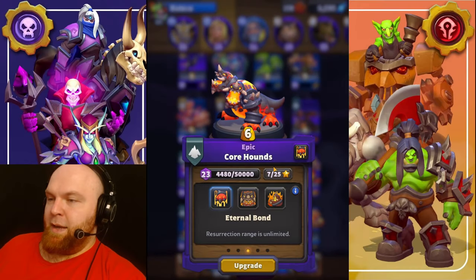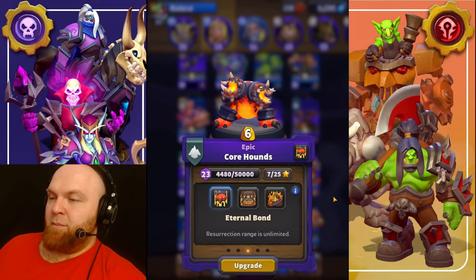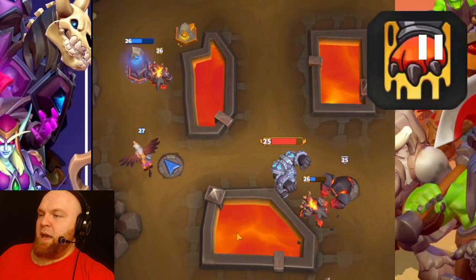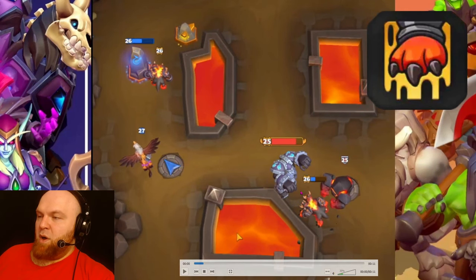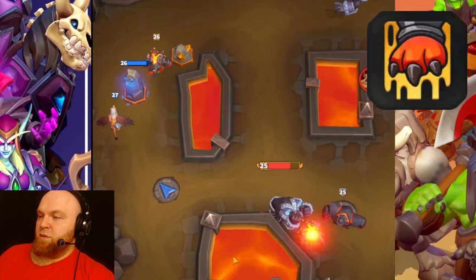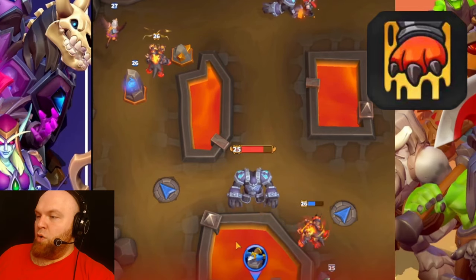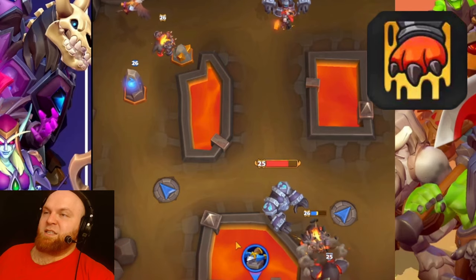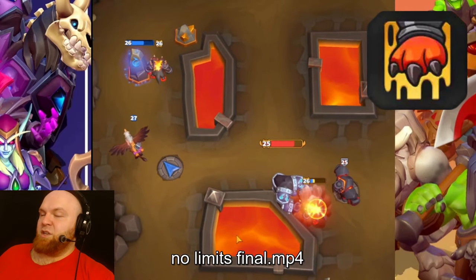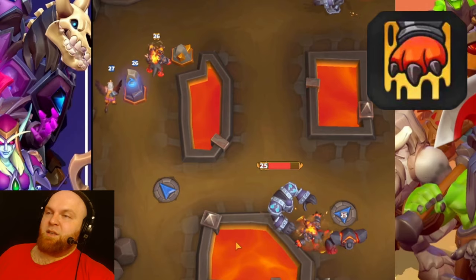Warhounds. Talent number one: Eternal Bond — resurrection range is unlimited. The bottom one is going to die, and the top left one is going to resurrect the bottom one. It's dead — and this left one resurrects his right bro, and he gets up. Works exactly as it says; the range is really unlimited. Used to be bugged, now it works correctly. Amazing talent.